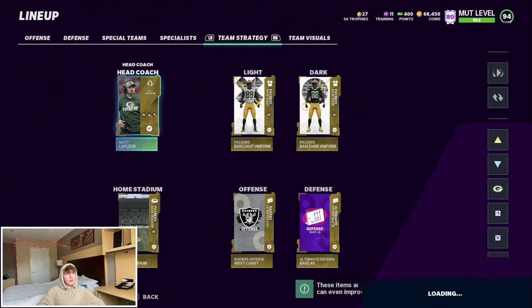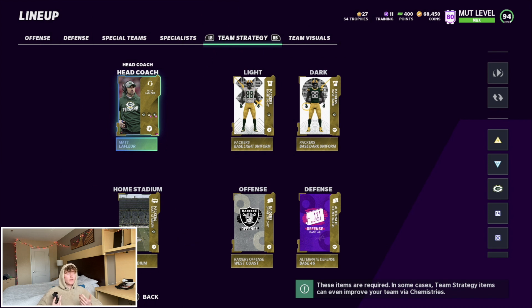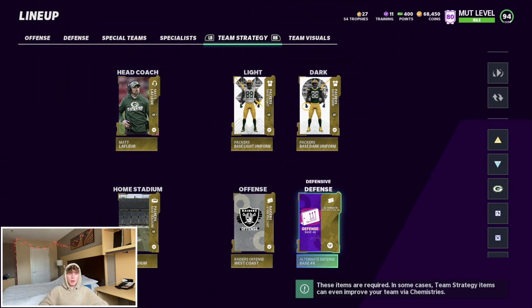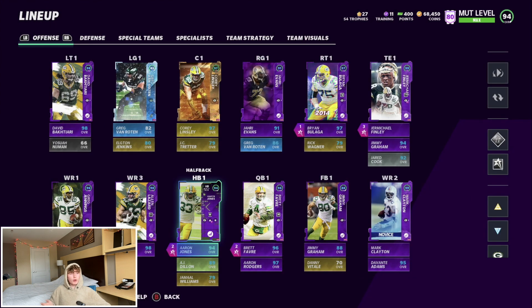For Team Stride we've got all the Packers jerseys, coach, stadium — all that good stuff. Matt LaFleur is maxed out so I'm getting plus-10 Lockdown and Play Fake. For playbooks: Raiders offense, base 4-6 defense. I run gun bunch tight end and I have eBooks out for that, so if you're looking for a new offense to run definitely go check those out.